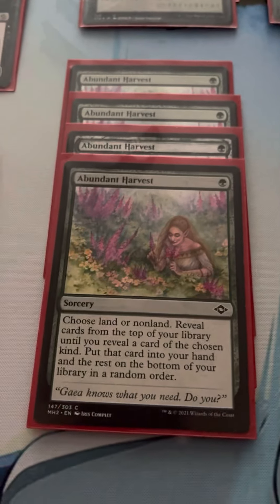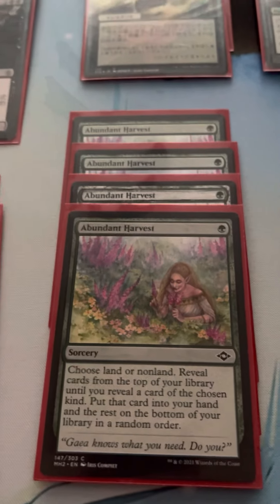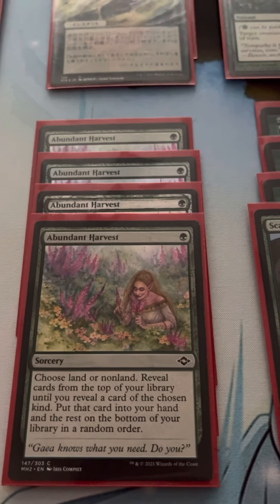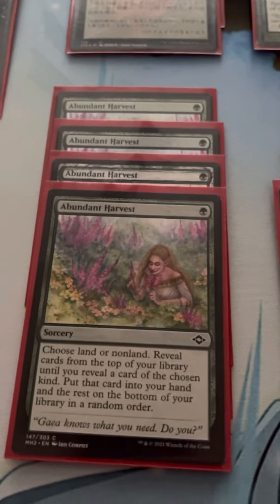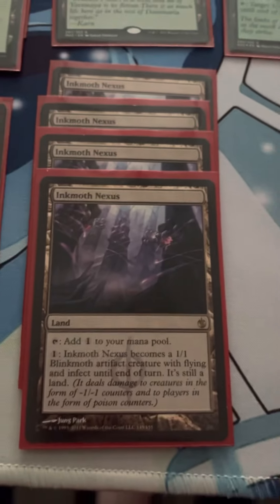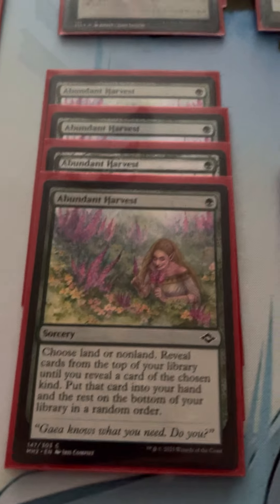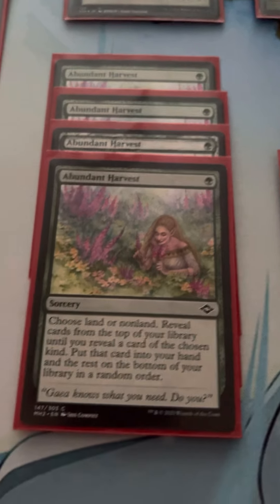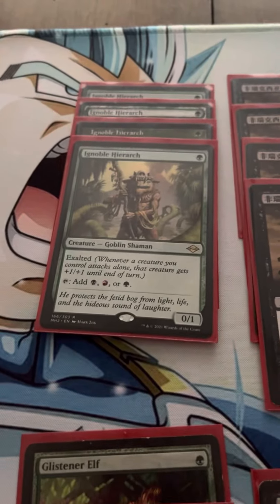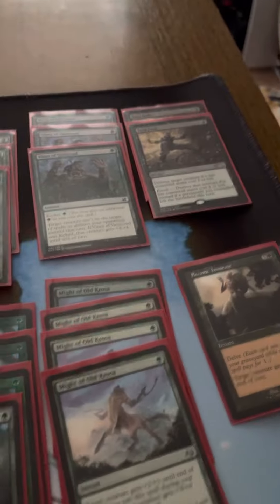And then we've got Abundant Harvest. I really like this card for fixing. Sometimes you'll get an opening hand with only one green mana or one fetch, and you really need to reliably find another land — these let us dig through our deck for that. The best land we can usually get, unless we need a particular color, is our Inkmoth Nexuses. And on the flip side, if we have too many lands, we can guarantee we're getting something else — whether it be an Infect creature, a mana ramper, pump spells, or removal spells.